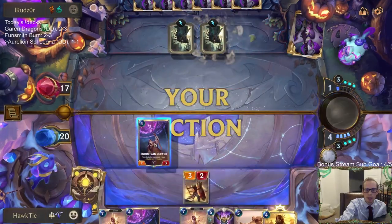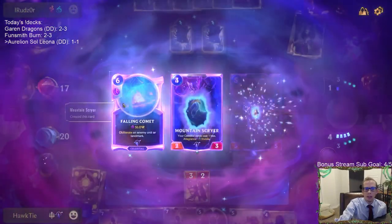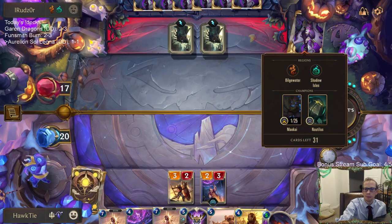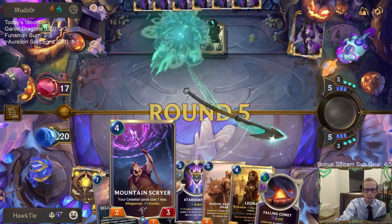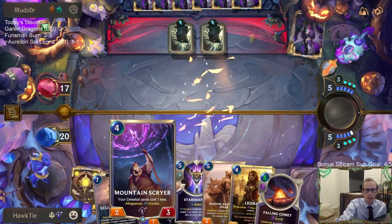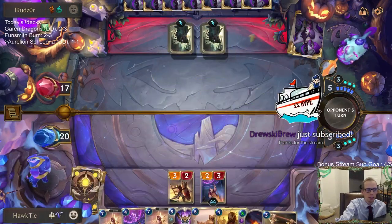Okay, I'm glad it's not Maokai. Falling Comet — welcome to the party! I do have enough mana; it's very slow but I have enough to play Mountain Scryer and then play Falling Comet.